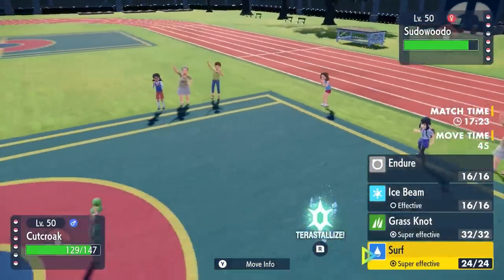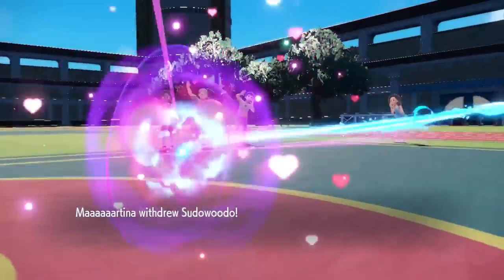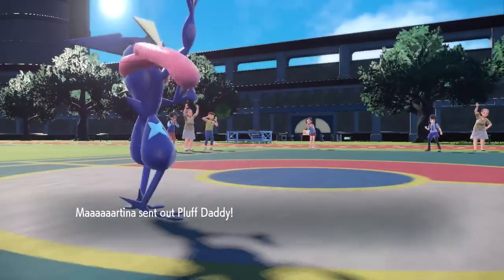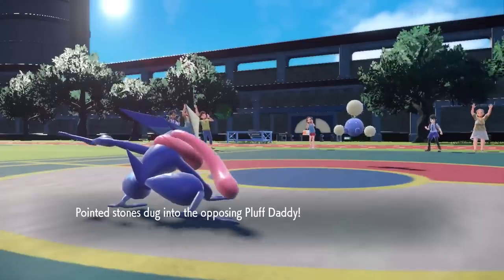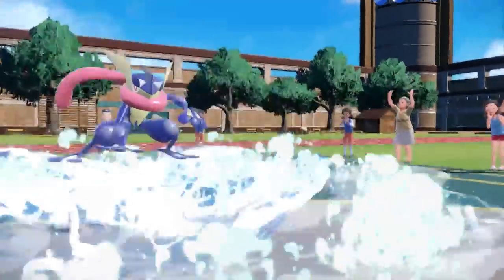This is a Greninja set that's supposed to take advantage of the Torrent ability. If I can go for an Endure, I can pop a berry, boost my special attack, and put me in range where Surf pretty much kills everything. But I decide to just go for the safe play on the Sudowoodo and go for the Surf. As it turns out, they bring in Jumpluff.